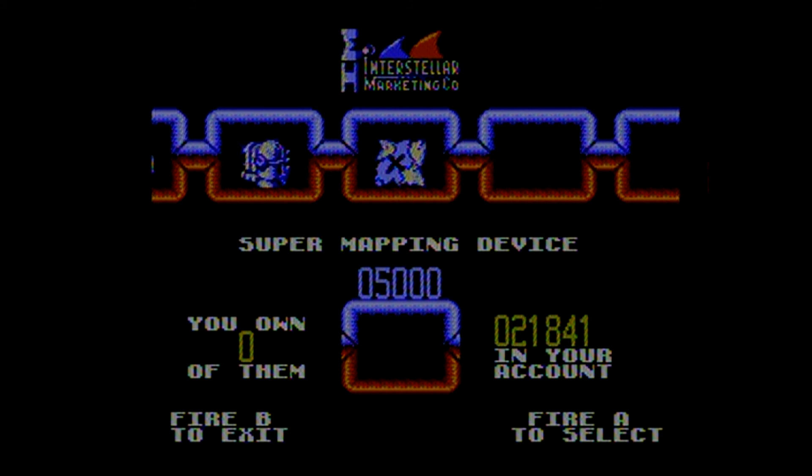You can also get hold of stuff that is always active and sometimes quite essential, like a booster — which gives you a significant thrust boost at the cost of fuel — a shield, and a map, which you can access via the select button when paused and which highlights the locations of nearby objects. I've found most of these in the wild for free anyway, but if you miss them, it's nice that you can still go and get them. You can even ditch that boring old blue pod entirely and buy a new pod with better performance, which, although not essential, is pretty nice and gives you a little extra something to work towards.